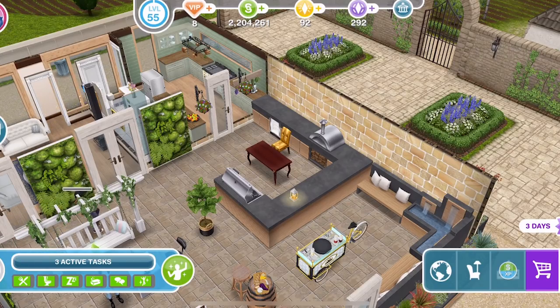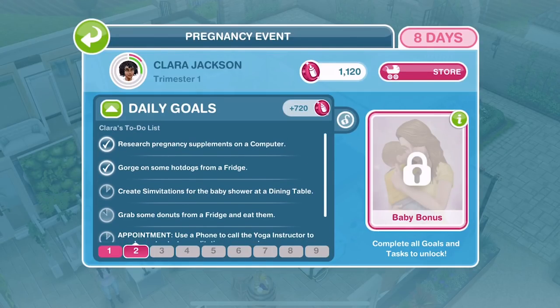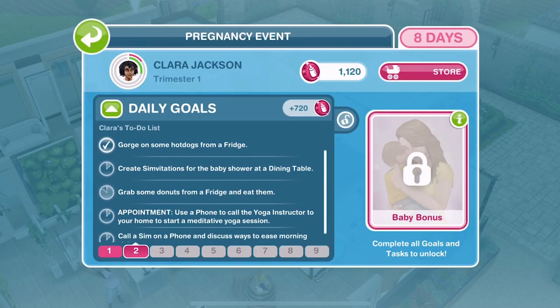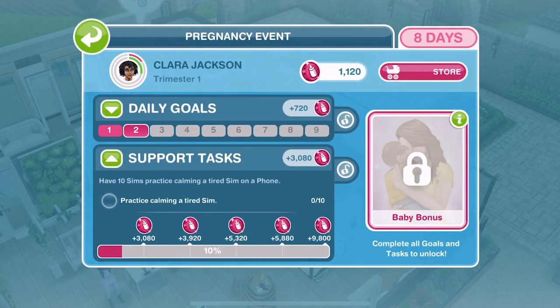Let me know down below in the comments about the pregnancy you go through with your sim — are the daily goals different? This is the first one I'm going through and I think they are different; they're kind of just random what you can get each day from my understanding. Let me know what your experience is — are you getting the same things as me, or slightly different things in your daily goals and support tasks as well?